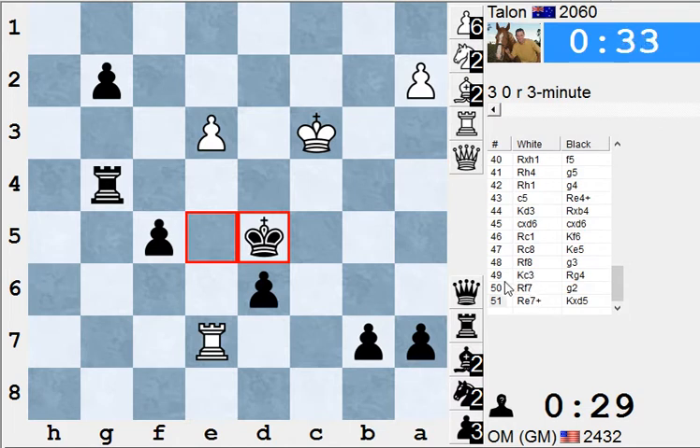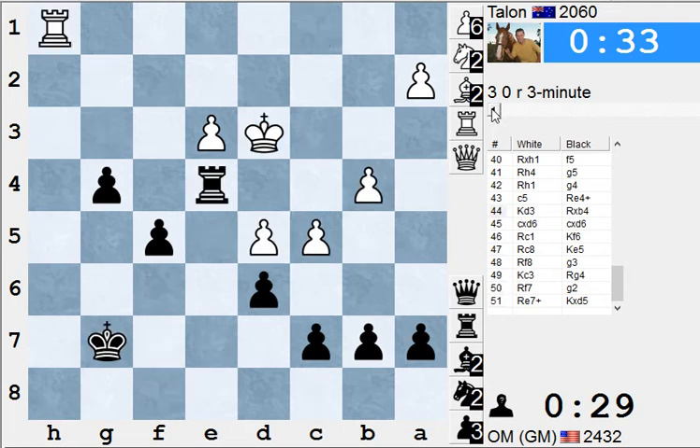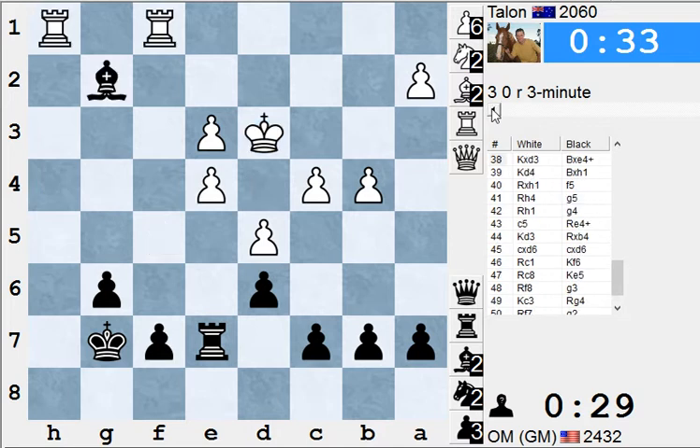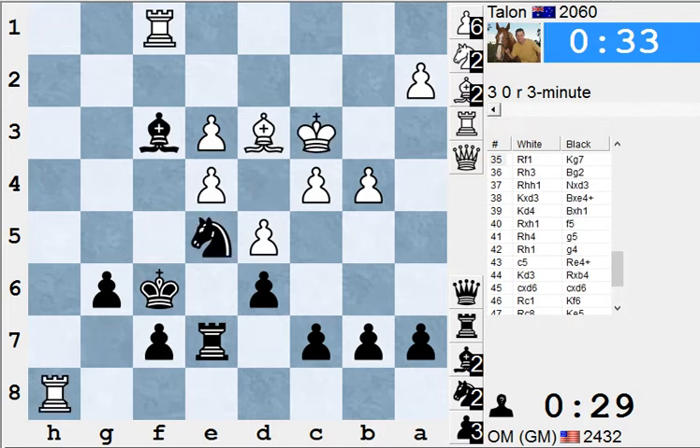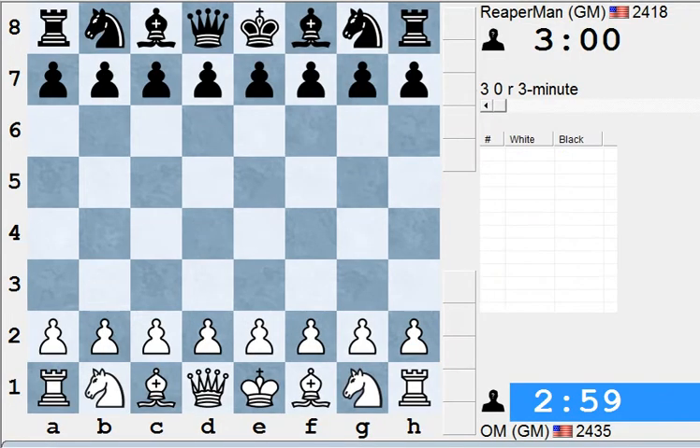That was a really nice game. Obviously Black was much better in this position, and Yasser was lucky to escape from there. But that's part of being a grandmaster — you don't always play perfectly, but you gotta take your chances when you get them. Missing this fork here — maybe just rook to h1 was better. But Yasser's playing another game, so maybe I can highlight that later.